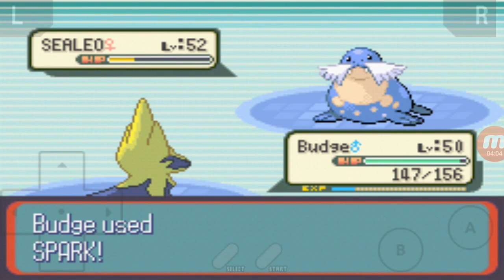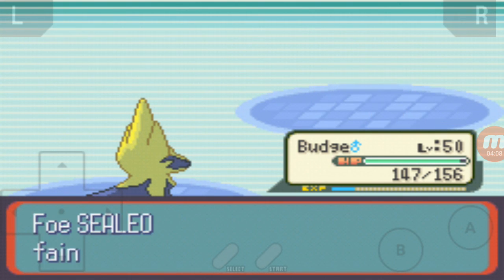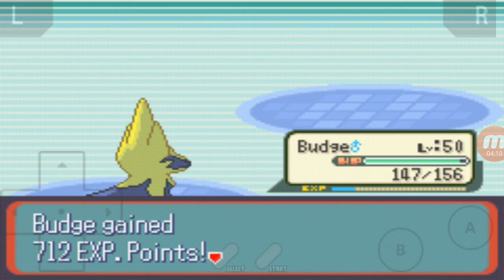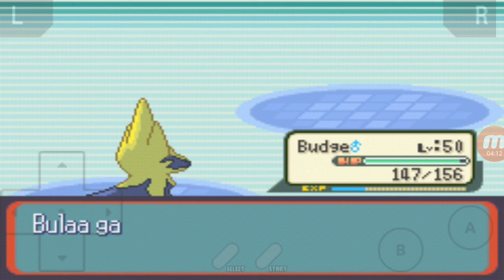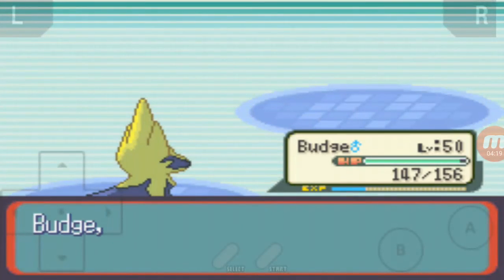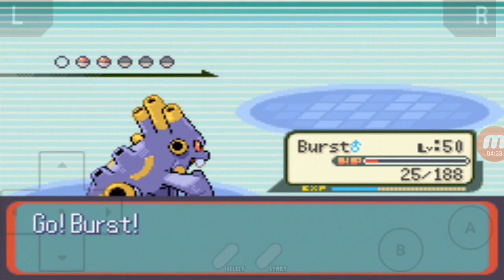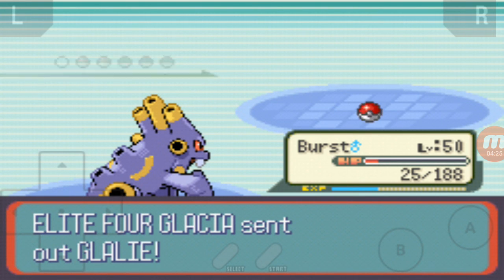These Pokémon League people aren't really that hard to be honest, but I feel like Steven's going to be really hard because he has a mixed variety of different Pokémon. I want to use Bulla for Metagross because I can use Earthquake and that can do some pretty good damage. I'm pretty sure that was a Glalie, so I'm going to send out Burst again.